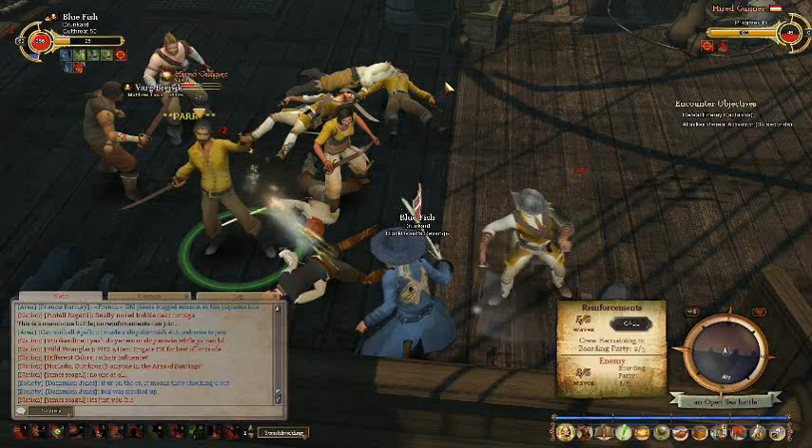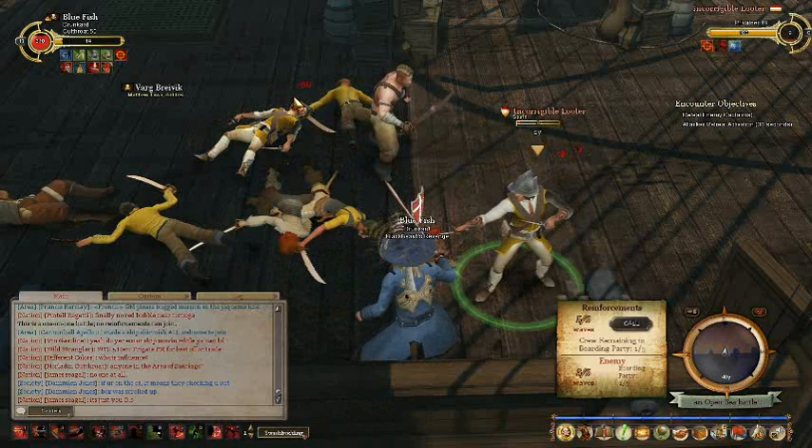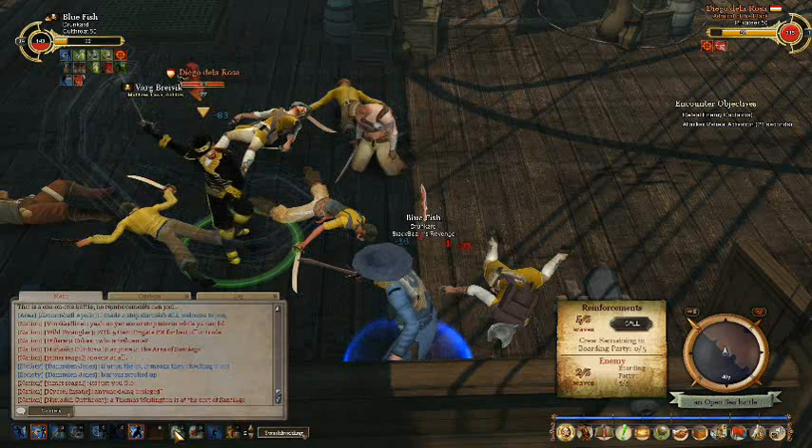Get crew aggression and start killing them again. Now what I might have done better here was to try and stun this guy and then run off. Unfortunately I still have a crew member alive that would have broken the stun. However, I'll show you what I mean later.